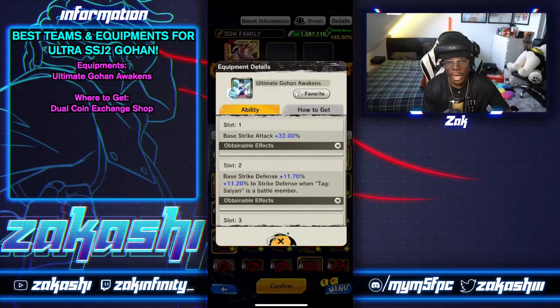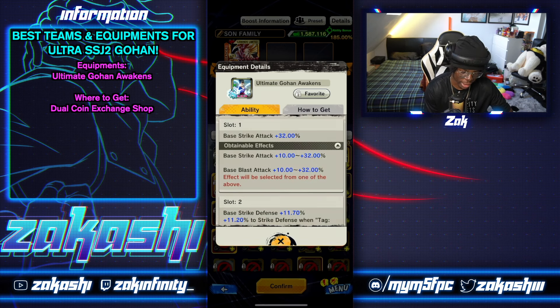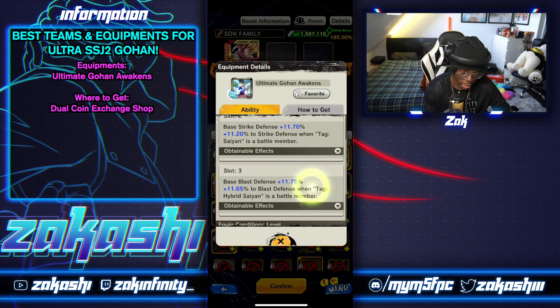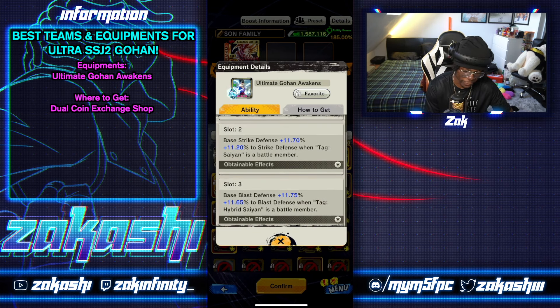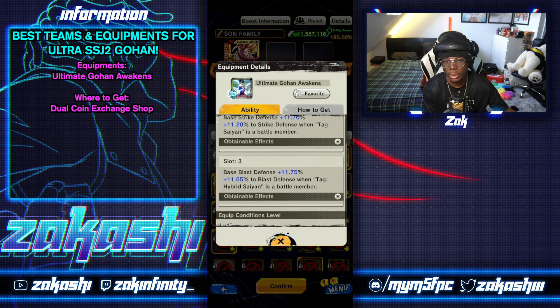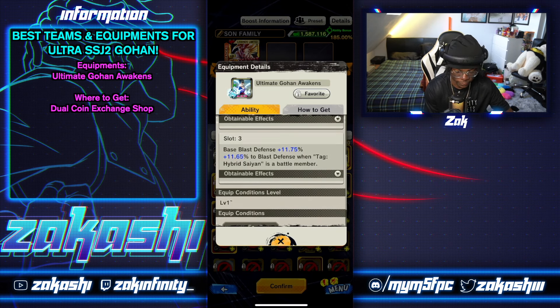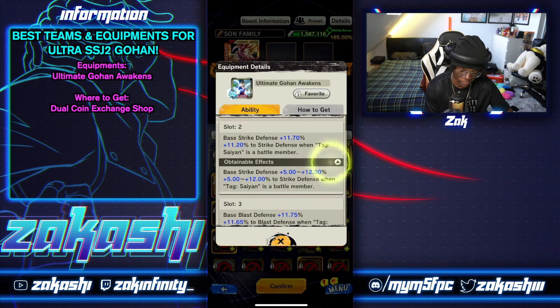The health restoration is good because this unit has endurance, so he'll heal more consistently. Special move damage is always helpful. That gold equipment is from the Z medal shop. For a defensive build, there's an equipment for Son Family members giving base strike or blast attack on the first slot, strike defense and pure strike defense when there's a Saiyan battle member on the second slot, and pure blast defense for Hybrid Saiyans up to 12 on the third slot. That's available from the dual coin shop.